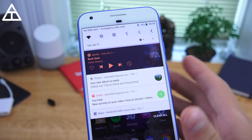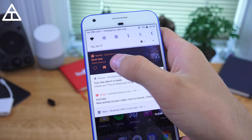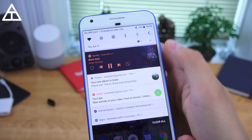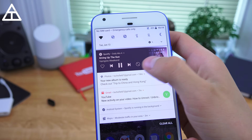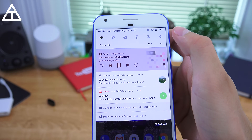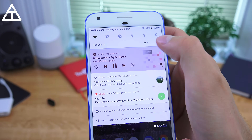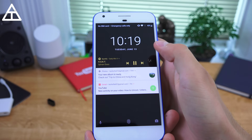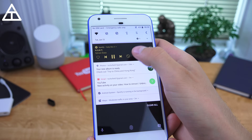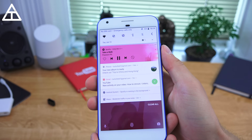Something else new is a customization of your media art controls, and it is related to the specific album art. I'm going to go ahead and skip a song, and you'll see it changes the color and shows that album art as well. This is specifically Spotify, but it does it with other media playing apps as well. I really like it — I think it's a pretty neat look. If I go to my lock screen, it does that as well. You can expand it and you'll see it's a completely different color, so it has a nice different look.